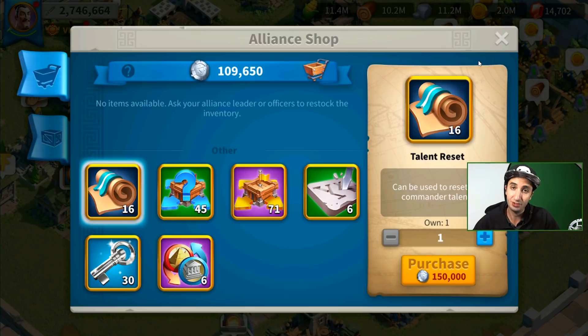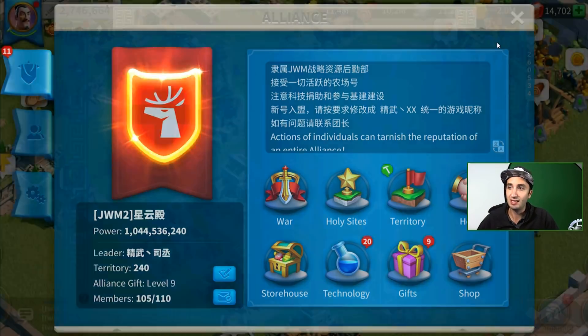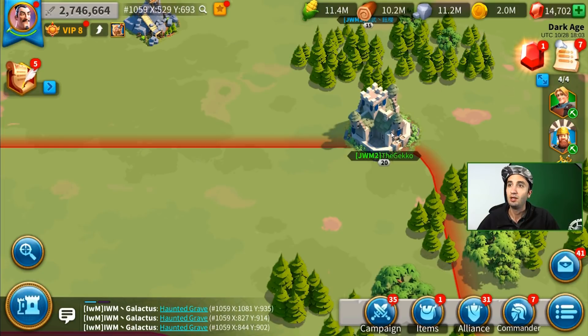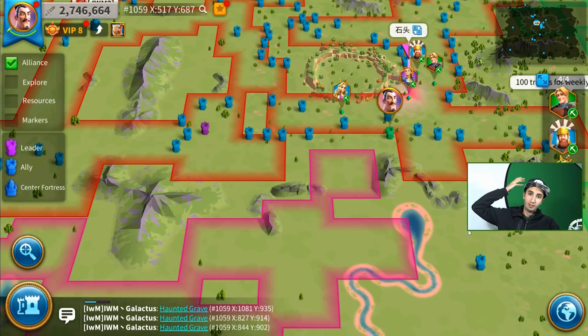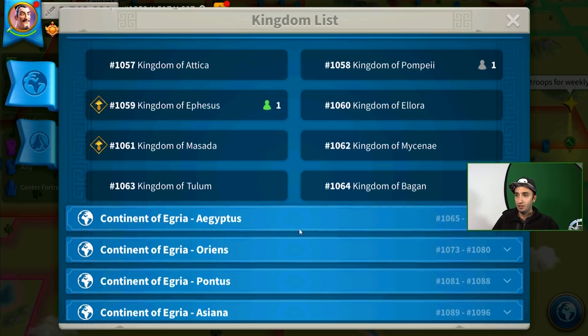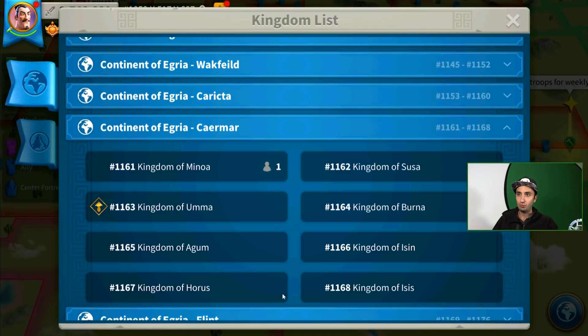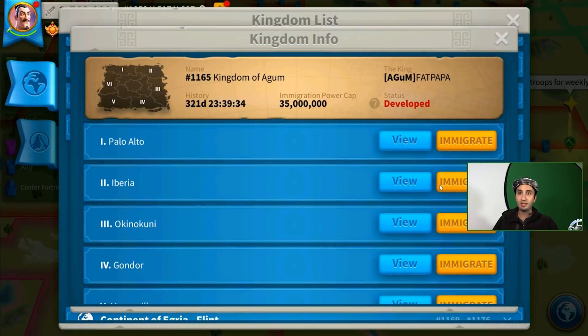Most likely what will happen is you're going to have to spend money to get these passport pages. Once you've accumulated enough passport pages, it is time for you to migrate. You scroll out all the way, and once the globe icon appears you click on it, find the kingdom you want to go to. We'll randomly go to kingdom 165, and then you click immigrate on any of those areas.